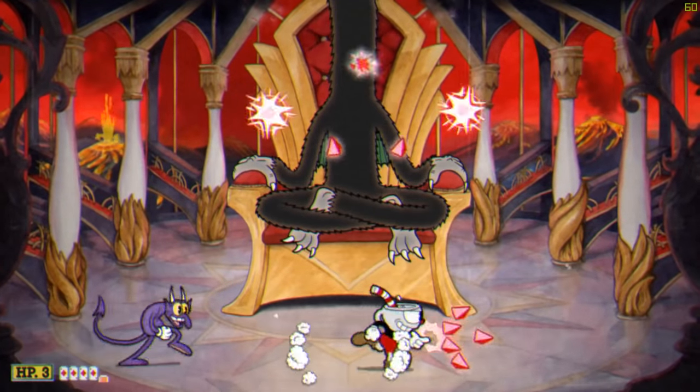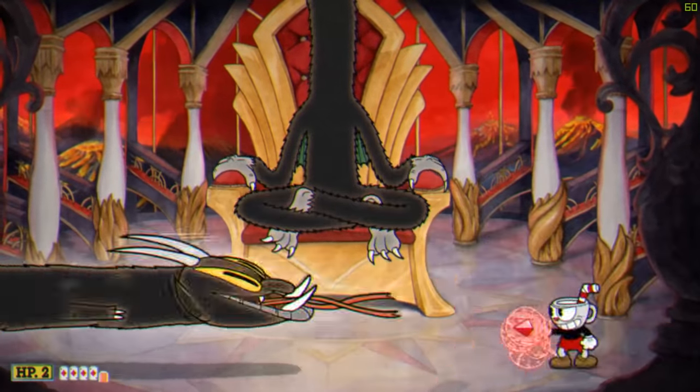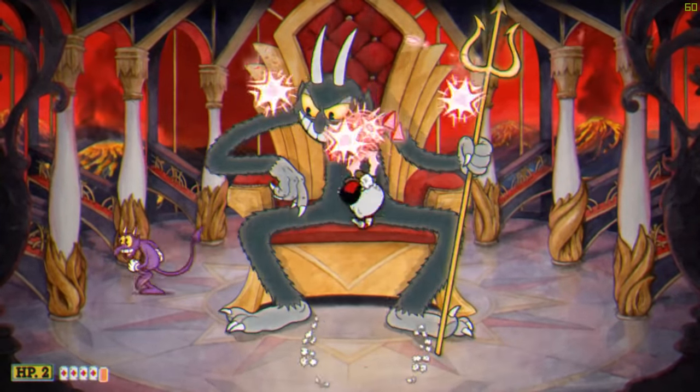When he uses his serpent attack, just run all the way to the opposite end of the screen. If you get super unlucky, there will be a demon there which is unavoidable.